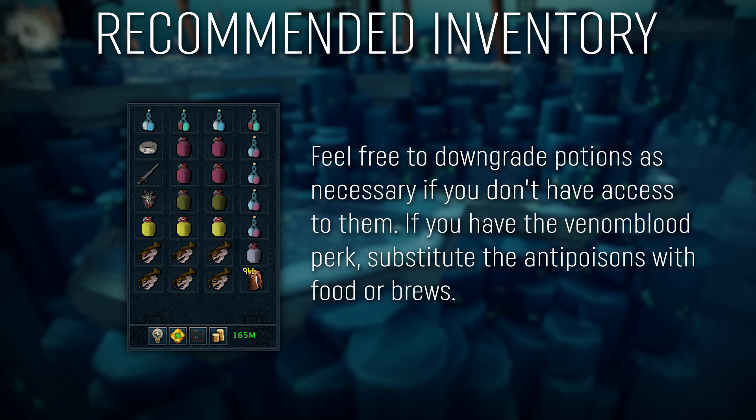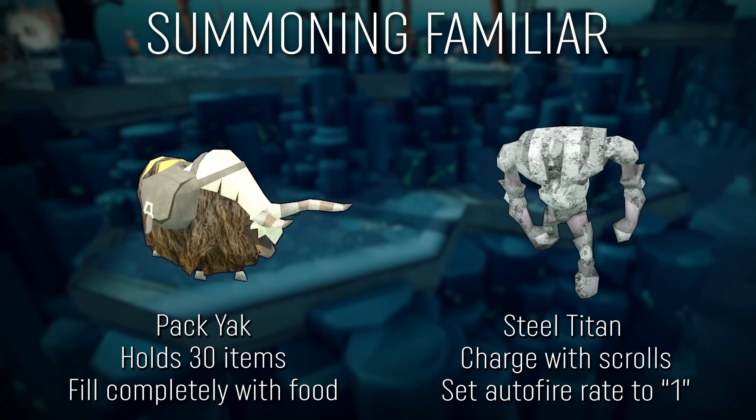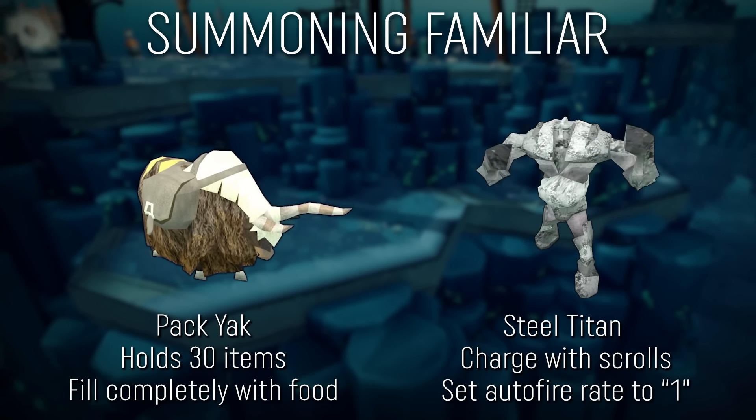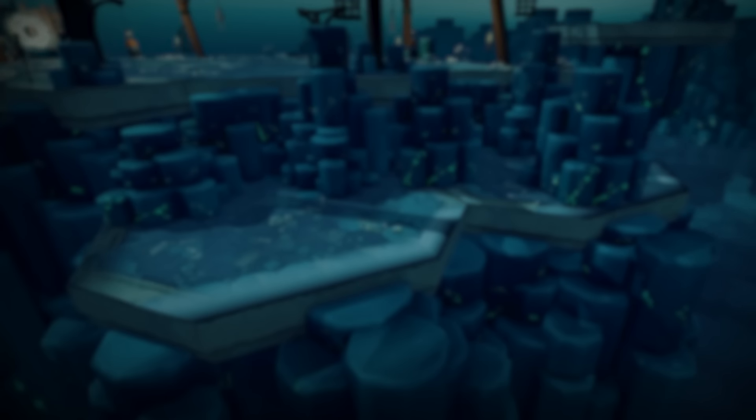Anything you can do to speed your kills up will be beneficial. For your remaining inventory space, feel free to bring a mix of Rocktails and Brews, or just Rocktails if you can't afford the Brews. Some extra items I highly recommend are Ring of Vigor, an Enhanced Excalibur, and a shield for stalling adrenaline between kills. The shield type doesn't matter since it will just be used to stall.